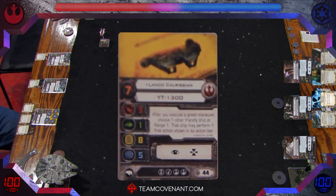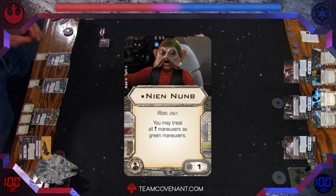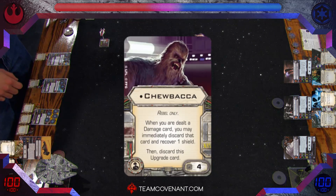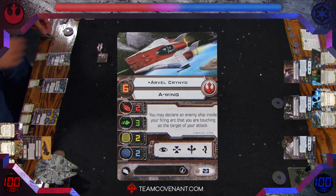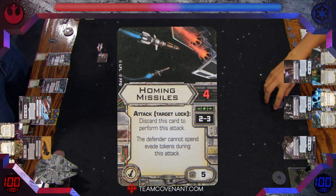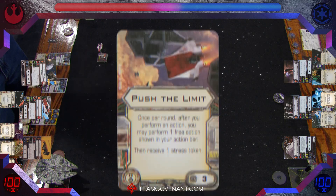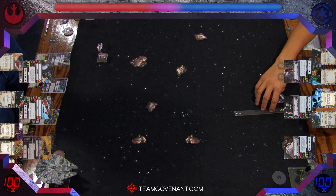On the other side, we have Lando flying the YT-1300 — actually, it is the Millennium Falcon — with Nian Num as his co-pilot, which is a hilarious pairing. The Falcon gains the Evade action when dealt a damage card — that's Chewie. And then Arvel Krind, the A-Wing pilot, with some Homing missiles. Then a Green Squadron pilot in the A-Wing, just a basic pilot, but he's pushing the limit — you can see it in the art. He's definitely pushing the limit.